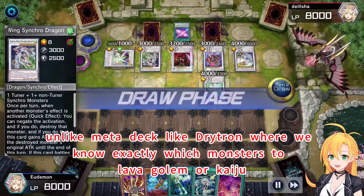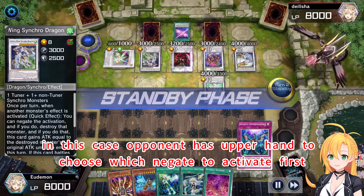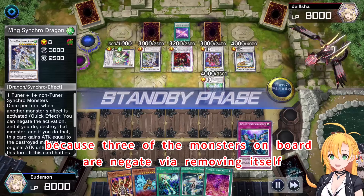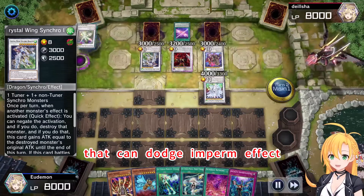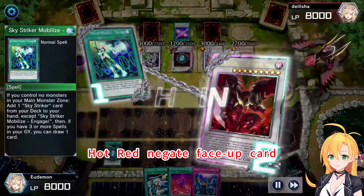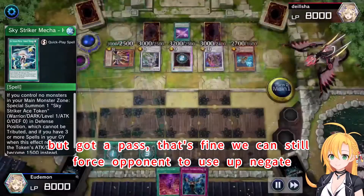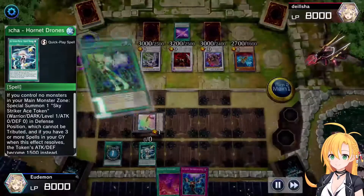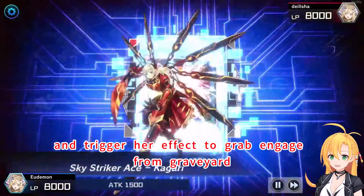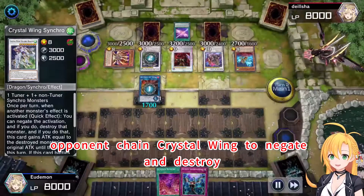Now let's think of the point of attack. Unlike a deck like Drytron, where we know exactly which monsters to use Lava Golem or Kaiju on, in this case the opponent has the upper hand to choose which negate to activate first. Start by narrowing down his options to make it more predictable, because three of the monsters on board negate by removing themselves — that can dodge Lava Golem or Kaiju effect, making them good targets. Activate Engage to bait the spell-trap negate. Hotbird negates the face-up card. Chain Chronidrone to bait another negate, but got a pass — that's fine, we can still force opponent to use up negates. Link token to Kudeli, trigger her effect to grab Engage from Graveyard to bait monster negate. Opponent chains Crystal Wing to negate and destroy.